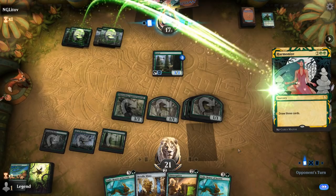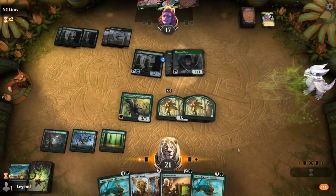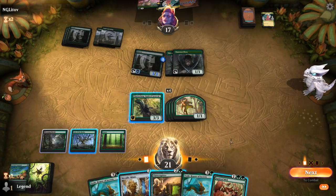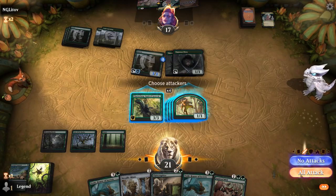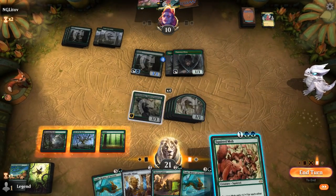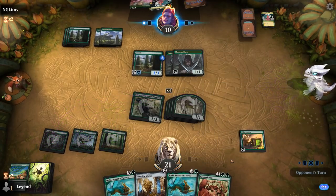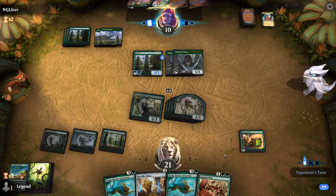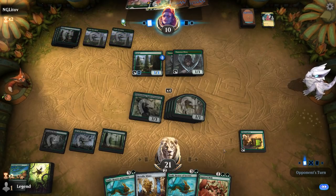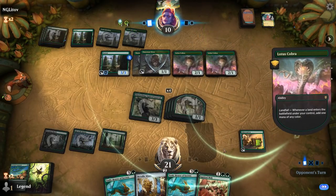We'd really love to pick up a land to start leveraging Toski and Chitterspitter. Squirrel Mob is not bad — probably the play over anything else. There's an argument for Chitterspitter over Squirrel Mob in an attempt to go wide, as this will be able to pump up all our Squirrel tokens at once. Opponent is at 10, although they do have a lot of mana so could see all sorts of scary creatures and Planeswalkers.